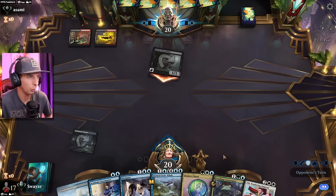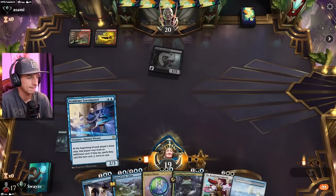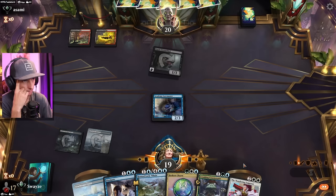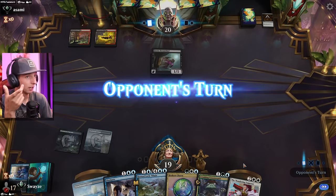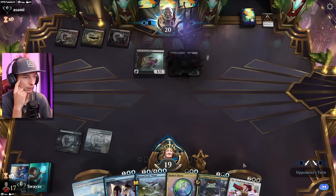Dream Thief is quite the puzzling creature to drop in these colors. Clearly something instant speed — kill spell. Going to have to go without the Loremaster this game, which is tough. The Loremaster is a very big engine piece to the deck, so not having that ready to go at all times is going to be a bit of a bummer.